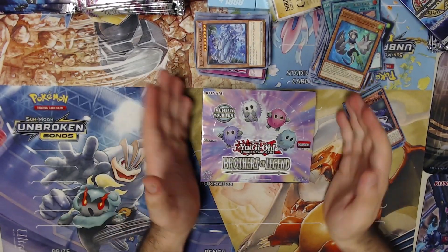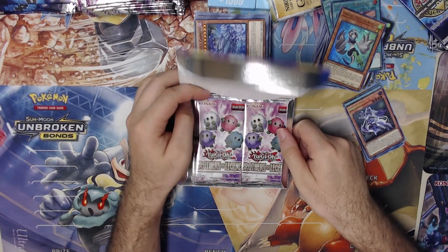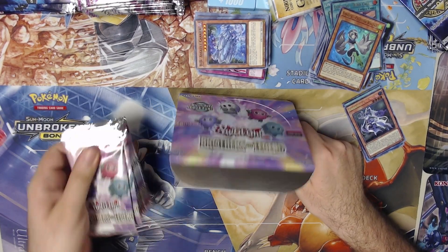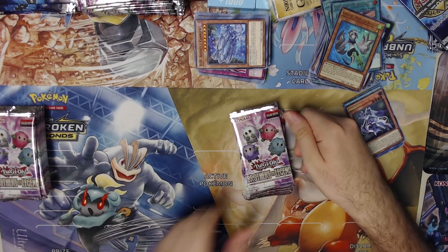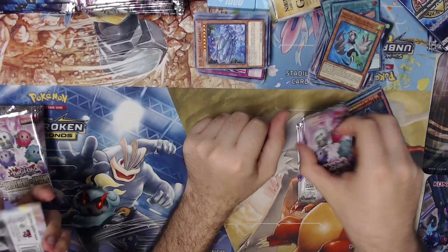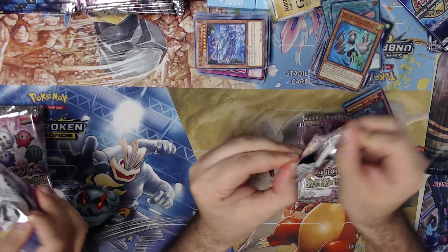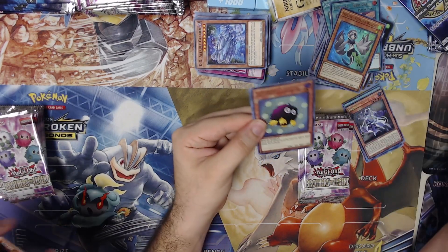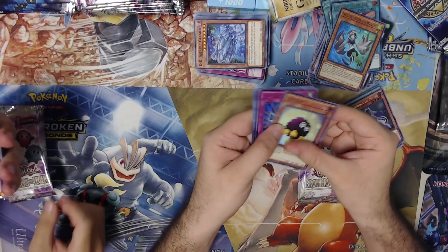Last but not least, the Brothers of Legend. I forget if we opened these packs already, but we're gonna do it again. We did, so now we're gonna open them again. Wish us luck! Magician Souls, Dragoons — yeah we pulled Dragoons. Still haven't bought the Astral though. The Leviathan Dragon, right? Okay, let's see what I got.